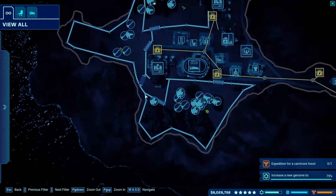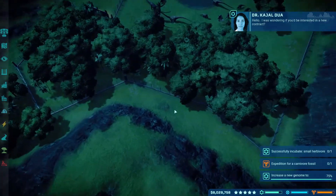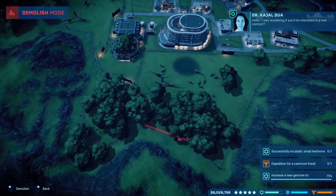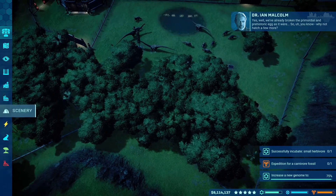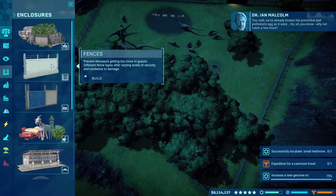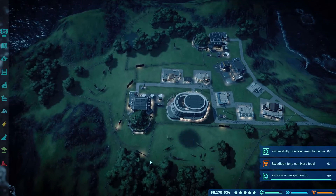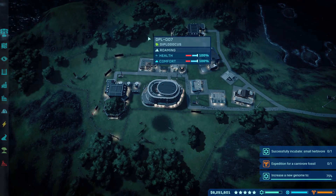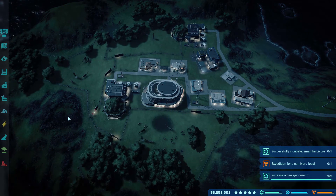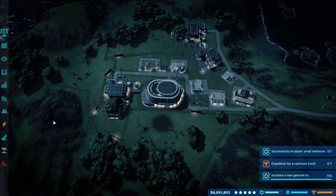The fence quick repair trick: if a storm has wrecked and destroyed a fence section, don't send a ranger team — instead use the demolition tool to delete it, then place your fence back. Just like that, you've repaired it. Normally it's quicker this way, even if some dinos get angry and want to escape — usually only a few will actually get out.